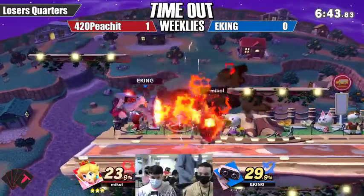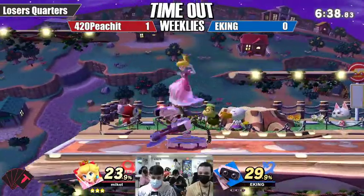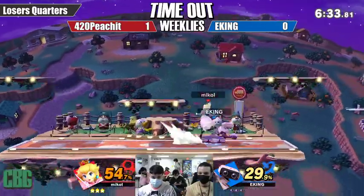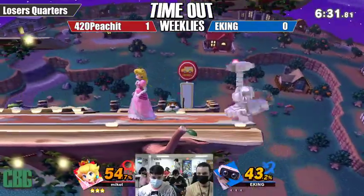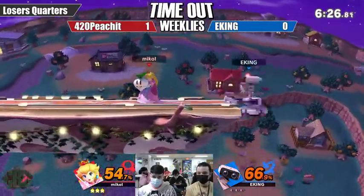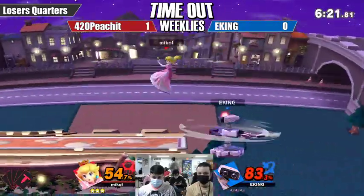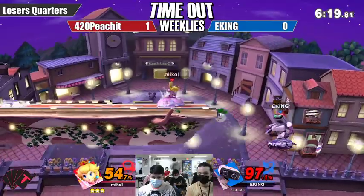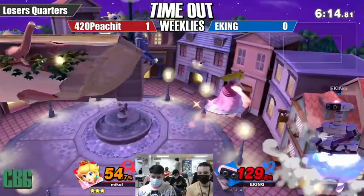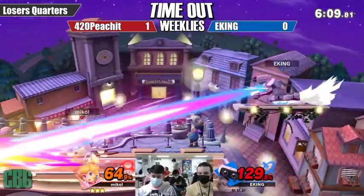Game two: Peachit constantly using the upgrade to intercept EKING trying to recover — going for a combo and getting 54%. A back air hits another edge guard with the vegetable, trying to shark him. EKING goes in high, just high enough to avoid getting finished. Notice how Peachit uses the vegetables every single time.